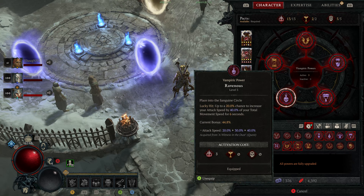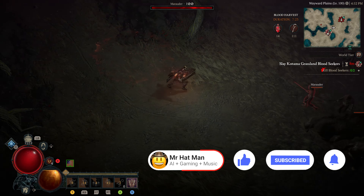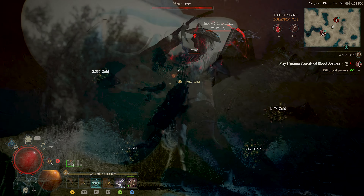That's it for the Diablo 4 Season 2 Barbarian Thorns build guide. Remember, the key to this build is boosting your damage and reducing damage taken from close enemies. If you found this guide helpful, please give it a thumbs up, share, and subscribe for more Diablo 4 content. I'm Vic, Mr. Hat Man. Peace out.